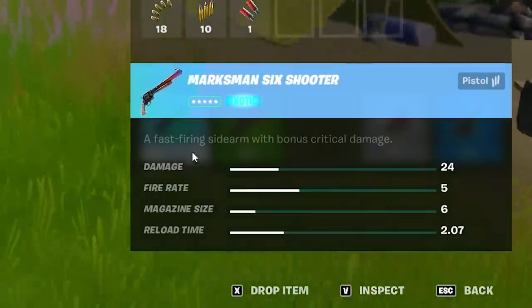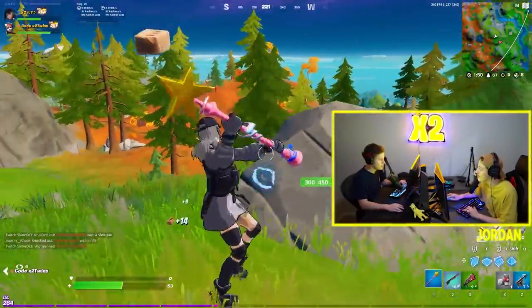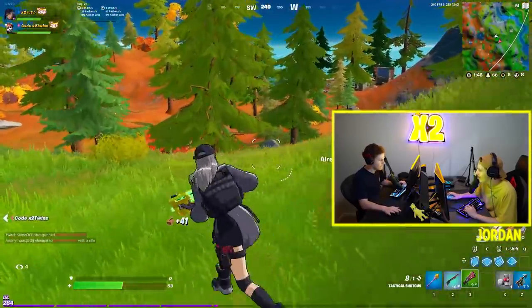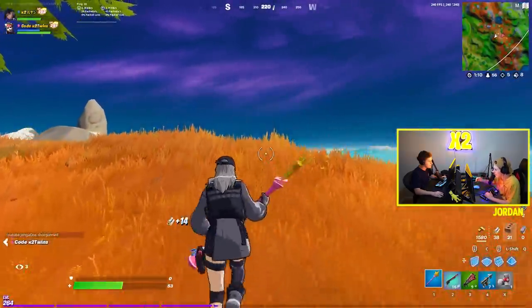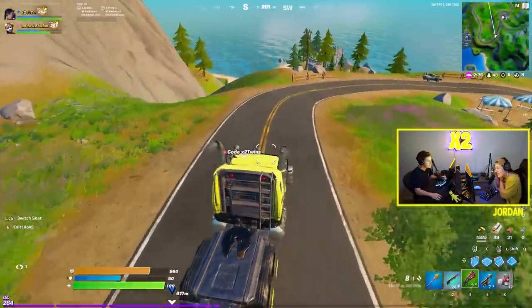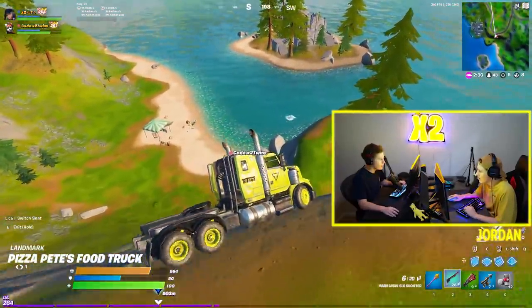Let's inspect. Let's head to the new island as well. A fast firing sidearm with bonus critical damage. So I think a headshot does crazy damage and a body shot does nothing — that's why it's doing such little damage at range. We've got to go to this POI now, it's out of storm. It looks like it's some sort of ruin — not really a castle or a house, it's like a broken down ruin.